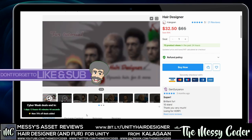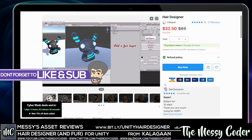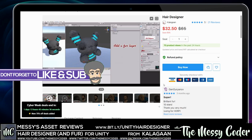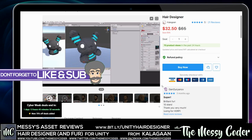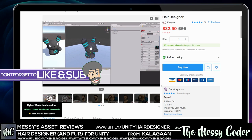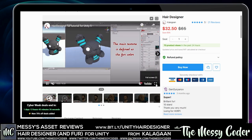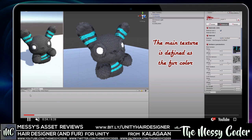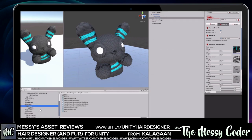Hello, my beautiful Badgers - Messy Coder back again with another asset store review. This time it is Hair Designer from Calagan, currently on a 50% sale over on the Unity Asset Store. Warning: you've only got a day and 13 hours left. You don't get the source code with this one because it's the normal version, not the pro, but honestly I can't think of a reason why you'd need it - you just chuck it in and away you go if you want fur and hair in Unity.